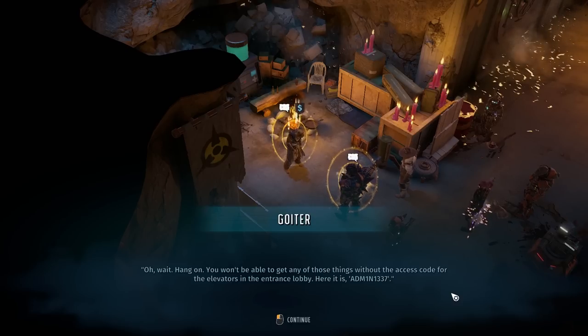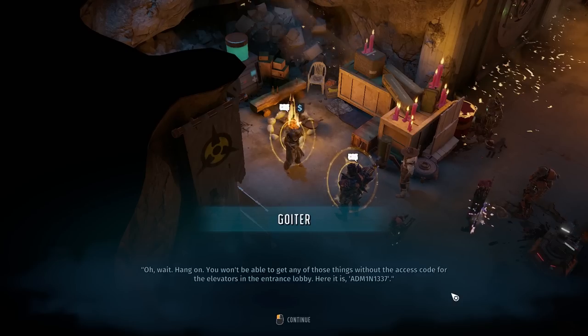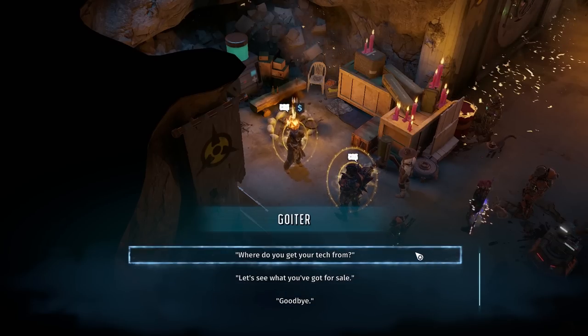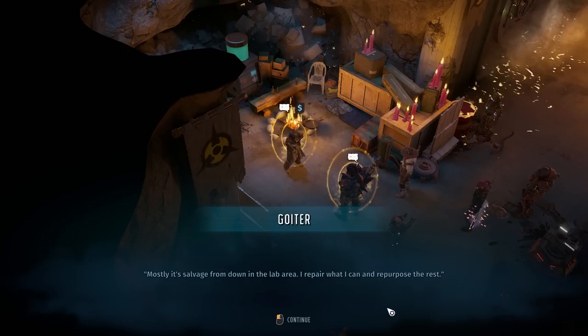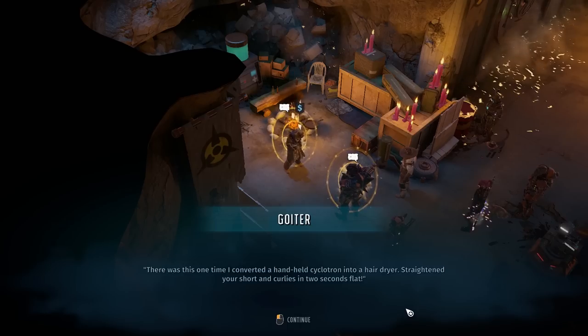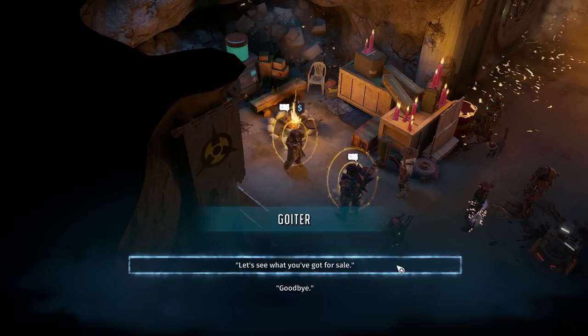Cute. Some things just never change. So where do you get all this stuff, anyway? Mostly it's salvaged from down in the lab area — repair what I can and repurpose the rest. There was this one time I converted a handheld cyclotron into a hairdryer — straightened your shortened curlies in two seconds flat. Well, that's fun. I look forward to seeing what we can find down there.